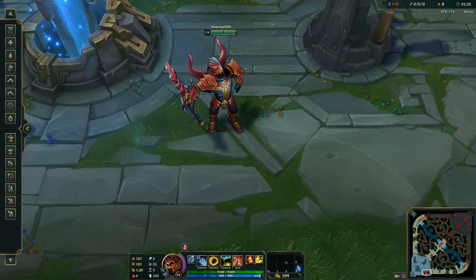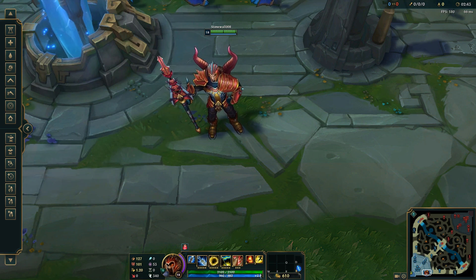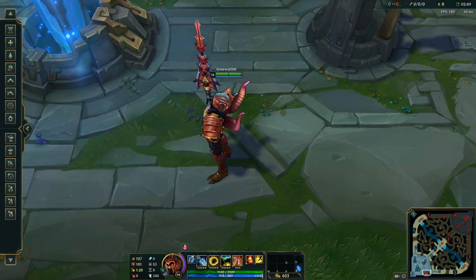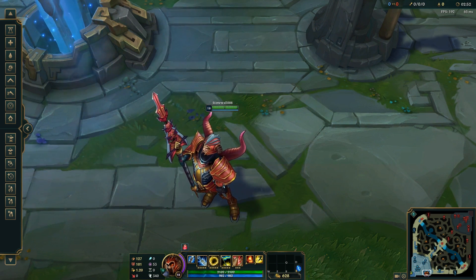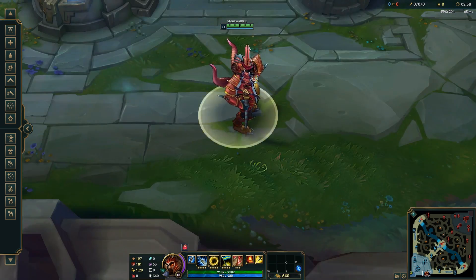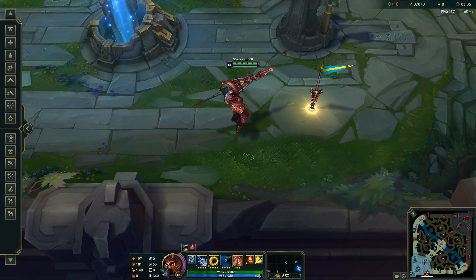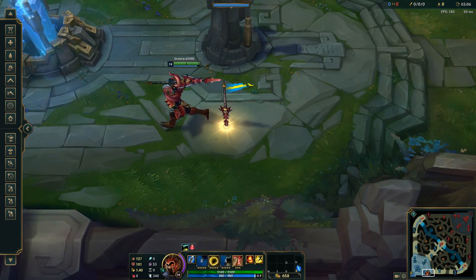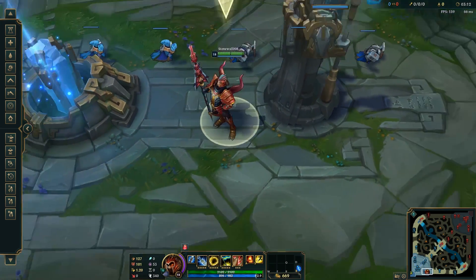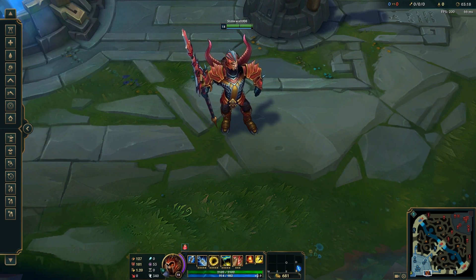Next one up is Dragon Slayer Jarvan, which is one of the two that was originally released with Jarvan. Looking at it already, it's kind of goofy looking, right? Having two horns in the back and two horns in his head. There's a lot of things going on with this skin. Its spear is definitely the coolest thing about it. It looks pretty gnarly, and also the flag he drops looks cool too. Obviously doesn't have any visual effects because, again, one of the original releases.